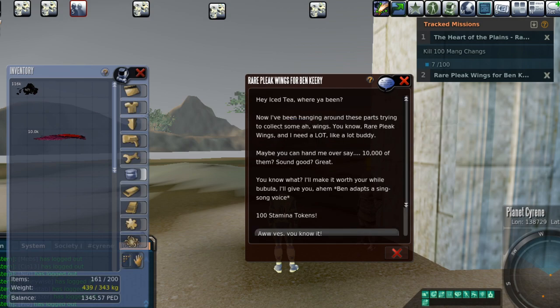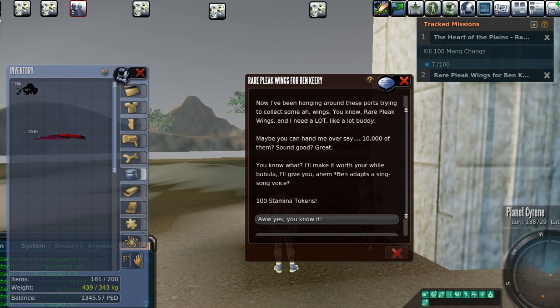I've been hanging around these parts trying to collect some wings — rare Pleak wings — and I need a lot, buddy. Maybe you can hand me over, say, 10,000 of them. You know what? I'll make it worth your while. I'll give you 100 Stamina Tokens.